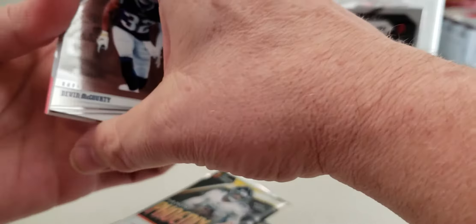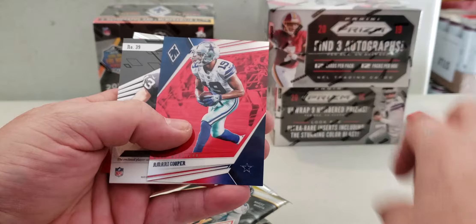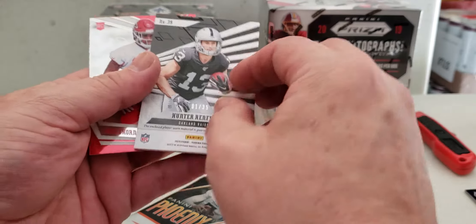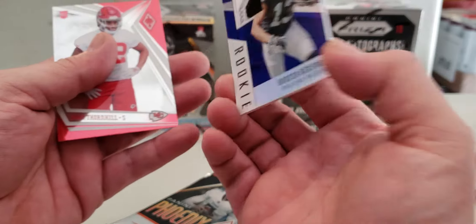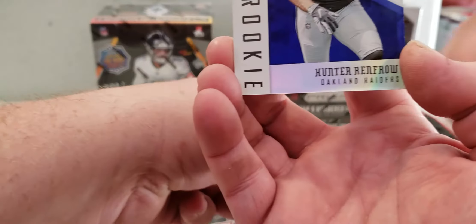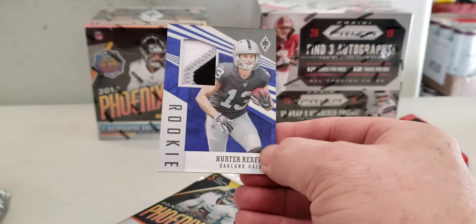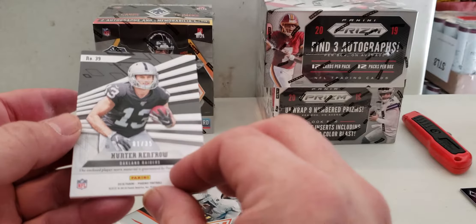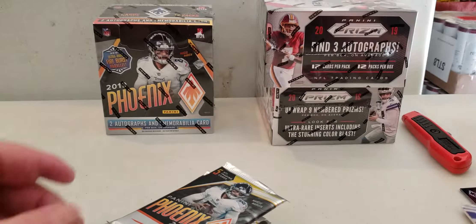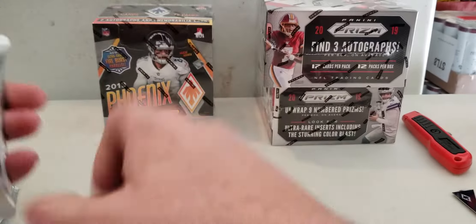First hit! First hit! Oh, looks like Hunter Renfro, one of 35, Raiders. Oh look at that patch - chunky patch! Chunky patch, ugly patch is what they call it. It's a nice patch, very nice. I like the number - one of 35. My first number one, that's a nice patch. Three color patch, three color patch. Nice.